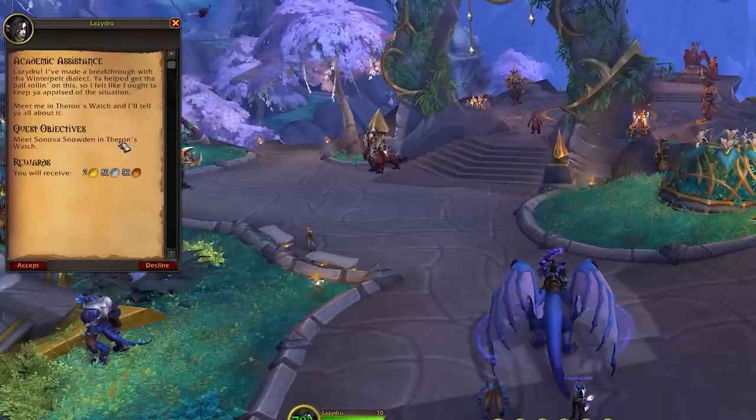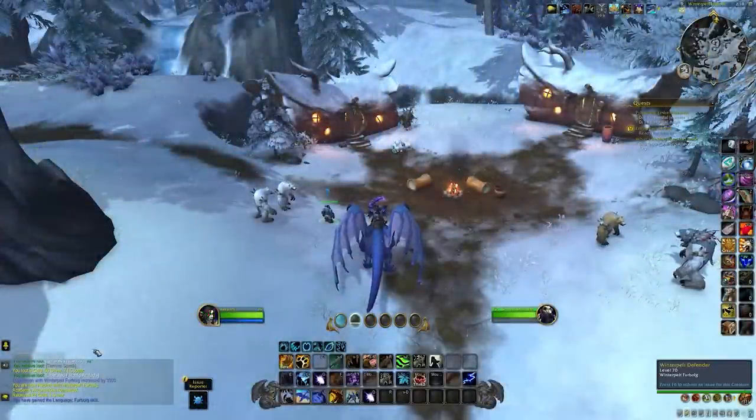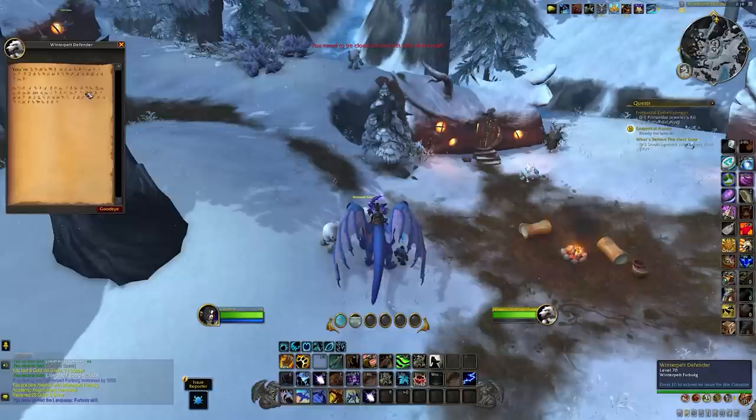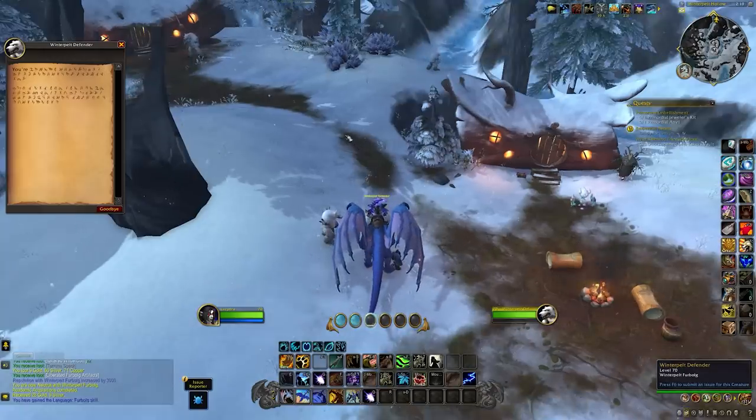Once you go to him and complete the few quests — there are only a few — it shouldn't take more than 10 minutes. Once you've done these, you'll have a reputation bar with them, and you also get a new skill in your languages section of your spellbook. When you press P you can go and look at that, and this is what you need to get to 100 in order to complete the rep grind.